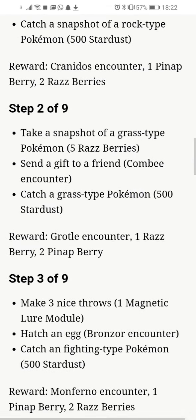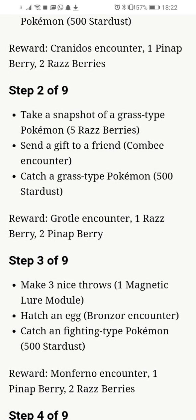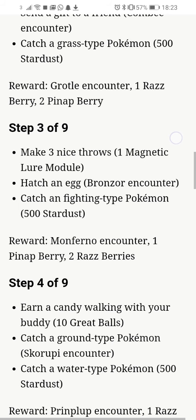Stage 3 out of 9: Make 3 Nice Throws, which gives you a Magnetic Lure Module. Hatch an Egg, which gives you a Bronzor Encounter. And Catch a Fighting type Pokemon, which gives you 500 Stardust. The grand total for that section is a Monferno Encounter, 1 Pineapple Berry and 2 Raspberries.